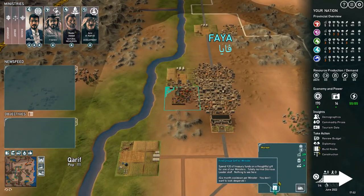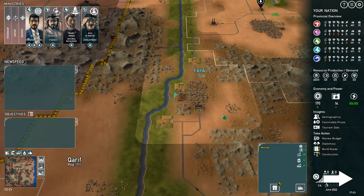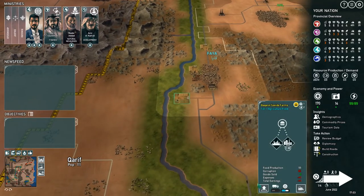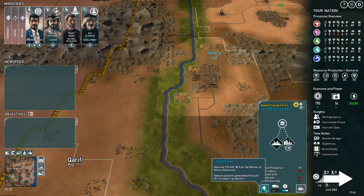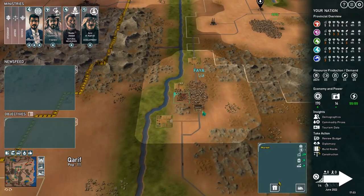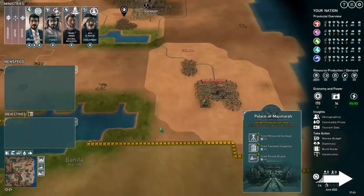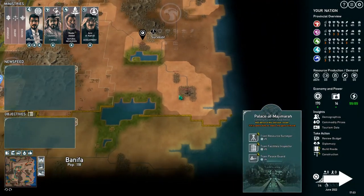As you can see, some of these buildings you can upgrade. For example, in the market we could spend 20 of treasury funds on a thoughtful gift for one of our ministers — totally normal glorious leader stuff. This makes them a little happier, which means they'll fulfill our quests a little bit faster. We could also upgrade our farm to make it organic — costs money and favor but reduces pollution. Some buildings gain corruption; you can lower it by sending a facilities inspector, but I don't think we need that right now.